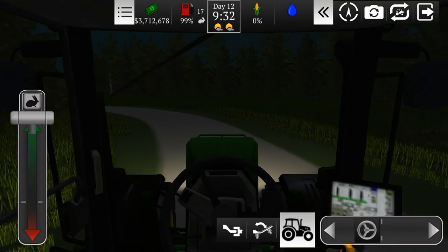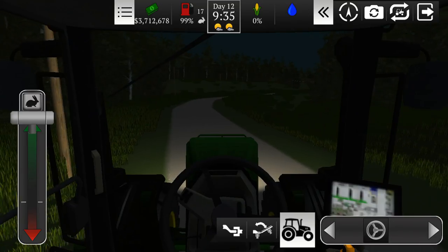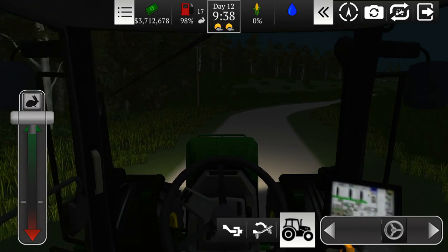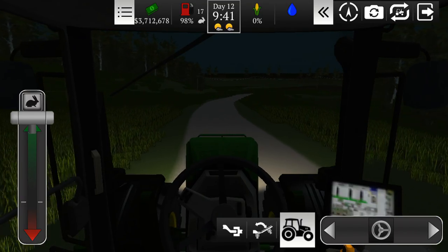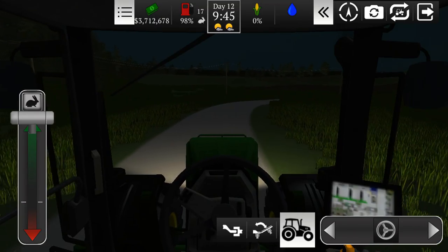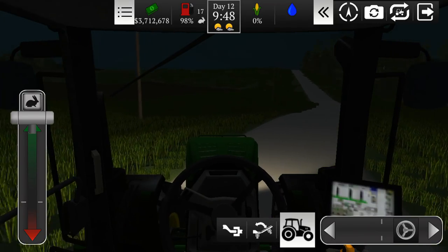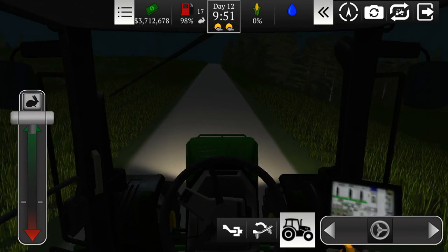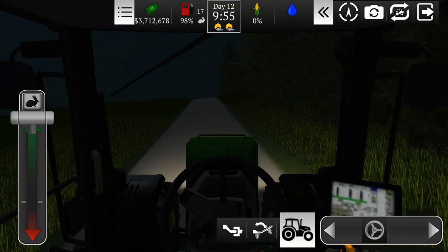This game does support tilting the phone for steering, which I actually like better. My problem is the phone shuts off every now and then because I don't have my hands on the screen, which is rather annoying. I've gone back to just the on-screen controls. Maybe I'll mention it to the developer to see if he can make it so the game keeps the phone on — like Farming Sim 18 does when the game is open.